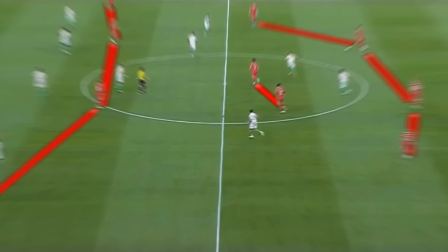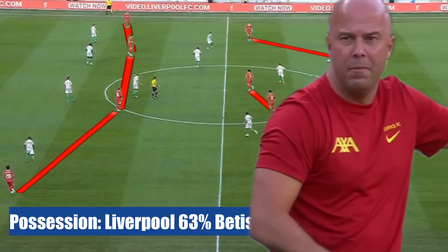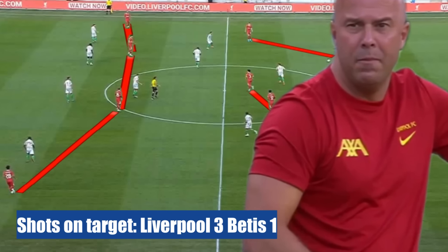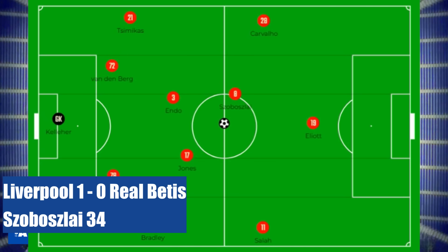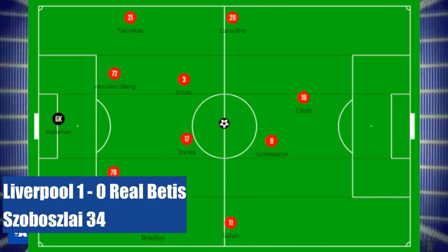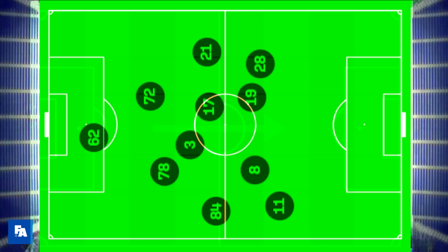This was the first real chance to look at Arne Slot's Liverpool. The game showed us some elements that we can expect to see in the coming season. Although listed on paper as a 4-3-3 or a 4-2-3-1, Slot's Liverpool looked a lot more like a 4-4-2, which was even more like a 2-4-4, and we can see this from the average positions in possession.